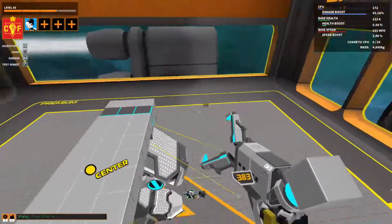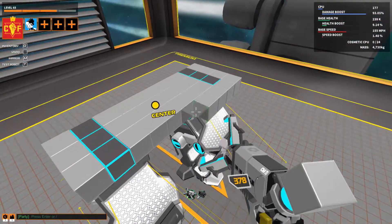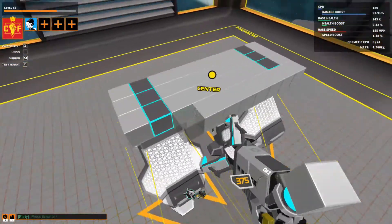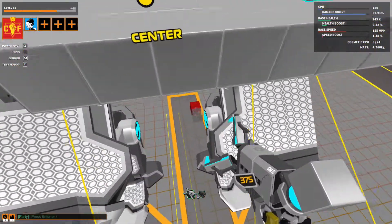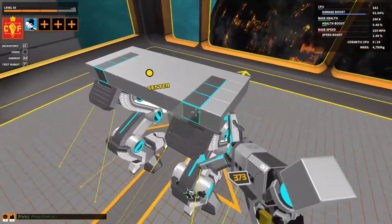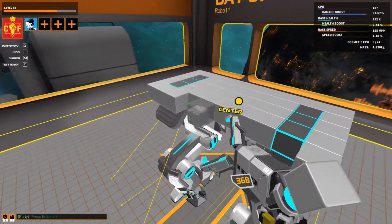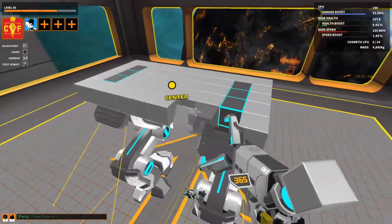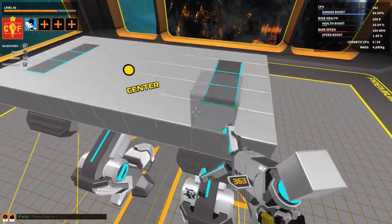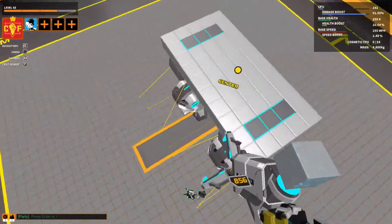Let's see how wide should I do this. Press R for rotate, people. I think I'm gonna do this - this is all I need for the face. Then I guess I'll use some light cubes because they're stronger.